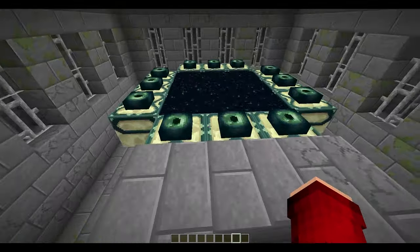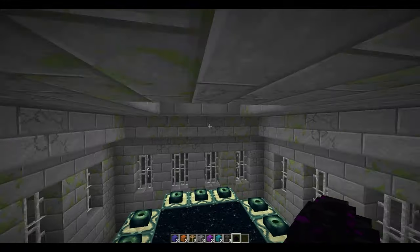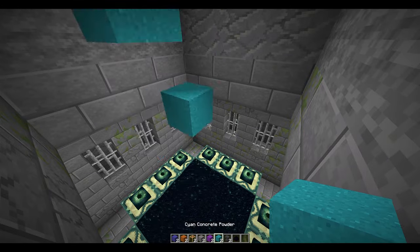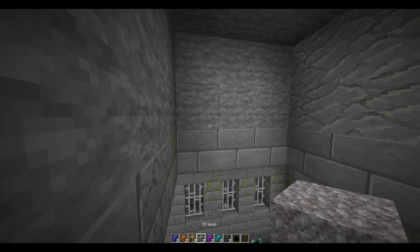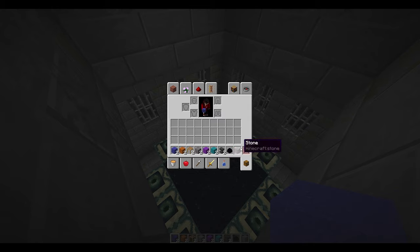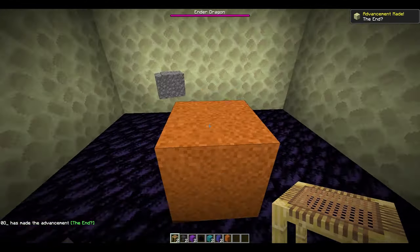Once you have mined there, put the blocks or items you want to duplicate — this can be ender egg, anvil, sand, concrete powder, whatever you want. Put it on top and keep spamming it so it goes to the portal. What this does is the item goes to the portal but at the same time it breaks. It will work 99.9% of the time, but sometimes this glitch may not work — you can easily repeat it and the chance to lose your item is basically none. Just spam your items, and once you're done placing them, jump through the portal. And boom — as you guys can see the items I wanted to duplicate are on the floor in double quantities.